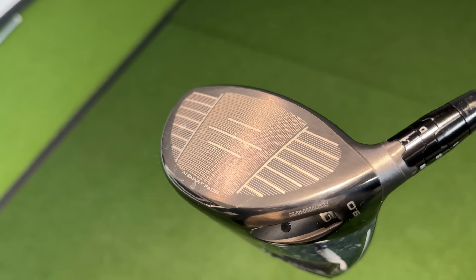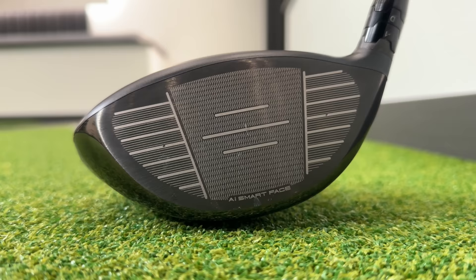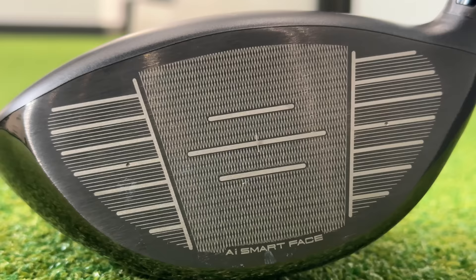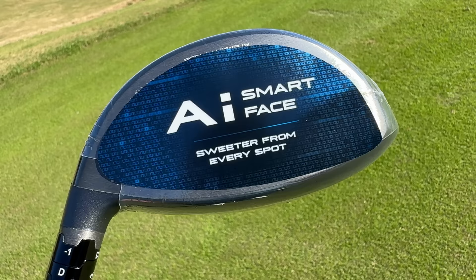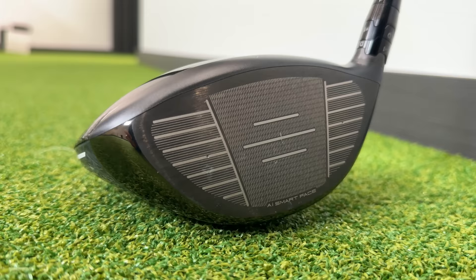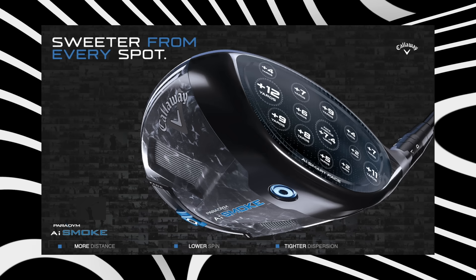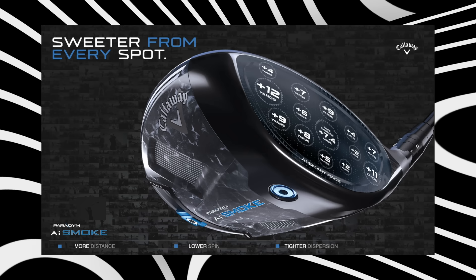So what's new? There are three main points. First, it's all about the club face — they've used AI technology to create the smartest club face ever made, using real player data from thousands of golf swings, measuring club head speed, strike location, and the angle of the face at impact. With all that data they've created an AI smart face to optimize launch conditions and ball flights for every type of golfer. The second point involves micro deflections: AI smart face technology activates micro deflections upon impact to optimize launch and spin on off-centered hits, creating sweet spots not just in the center but all across the face — basically, more forgiveness.